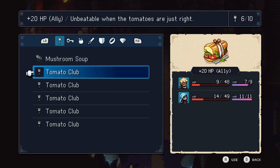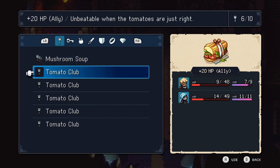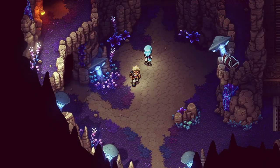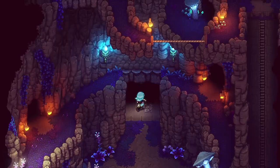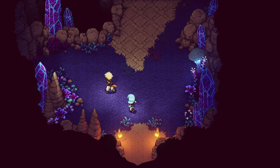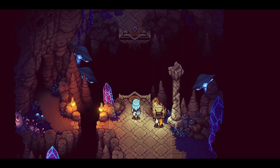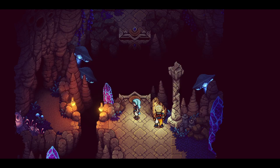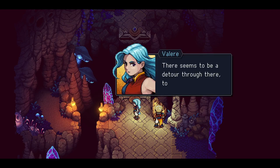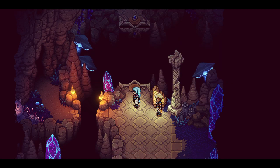Alright, we're just going to use some tomato clubs. 40 HP to party — oh, I'll save that. Because we'll probably fight something right here — a big battle. Alright, cutscene. The device is broken; we can't activate the bridge. There seems to be a detour through there to the left. Worth a shot.